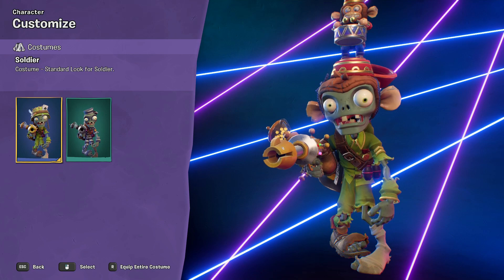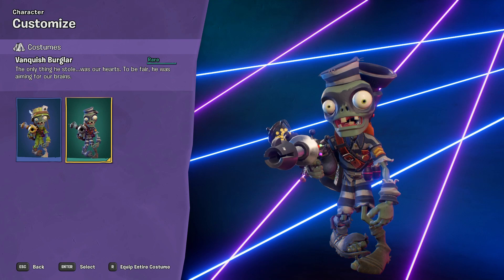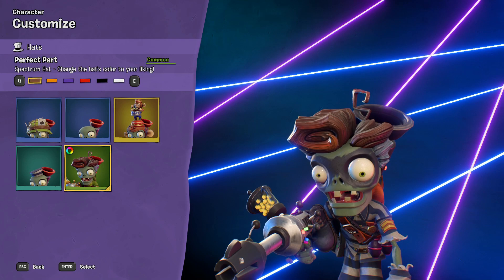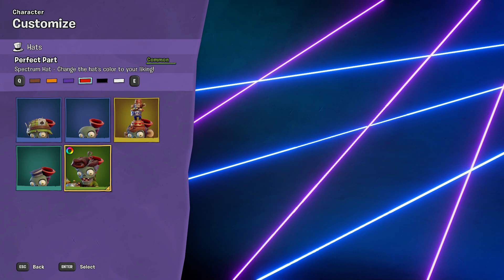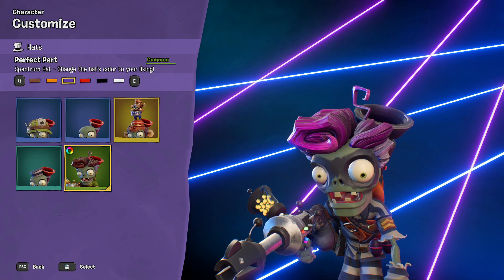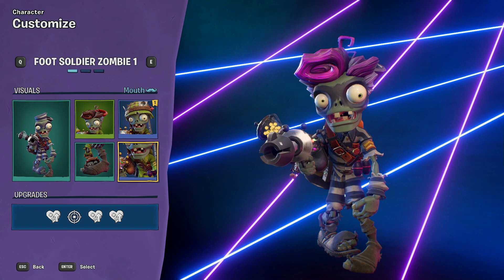Equip entire costume - okay! But then we also got this cool hairstyle which is a Spectrum, so we can be ginger... oh, I like the purple! Black looks like Elvis. I'm going to go with the purple, I quite like that actually. Yes, look at him with this cool little flick - oh that's so cool! He's gonna do the Jailhouse Rock, that's what he's going for.